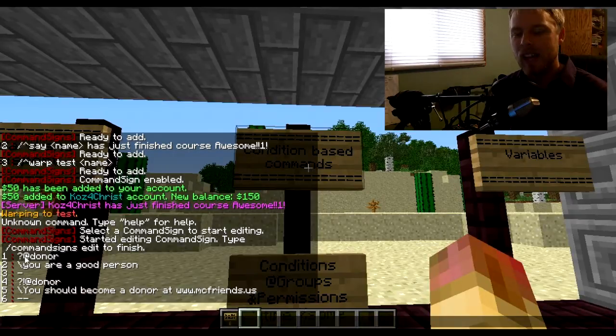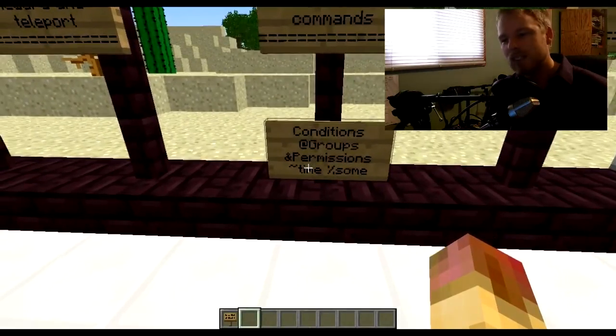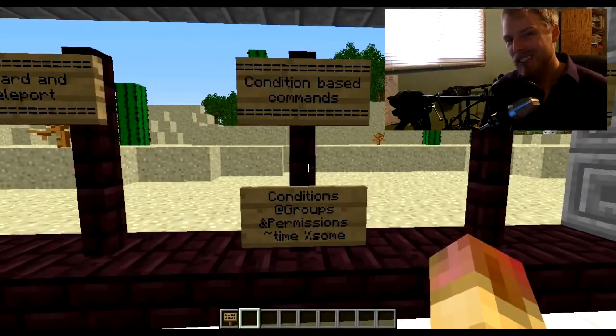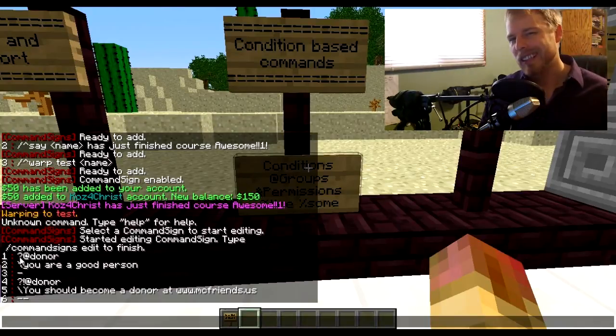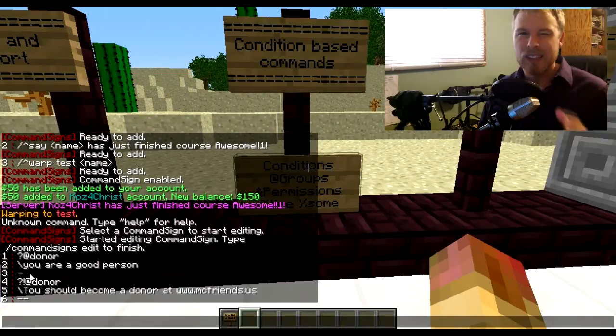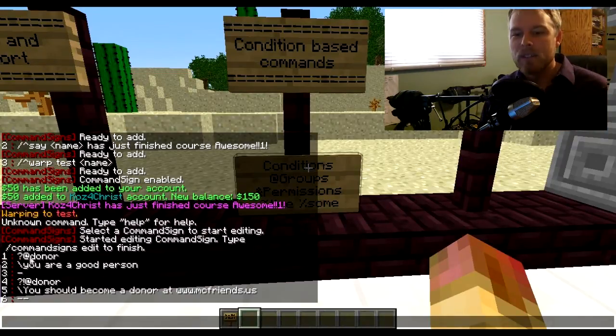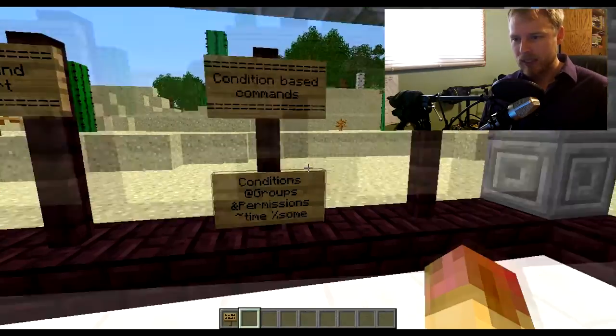The at symbol is what marks the conditional test. As you can see, the conditions you can test include groups, permissions, time, or a percentage — so you can set up a condition that only works 50% of the time, for example. We're testing if they're in the group 'donor'. The question mark makes the test optional so it won't throw an error even if it fails. If they're a donor, it says 'you are a good person' and ends the condition. The exclamation mark is the NOT or reverse test — if they're NOT in the donor group, it will say 'you should become a donor' and send them a link.